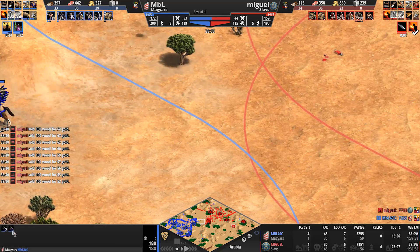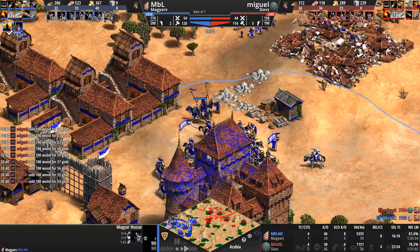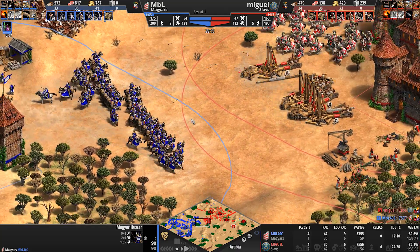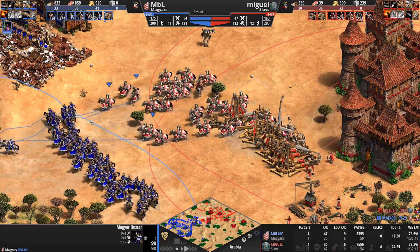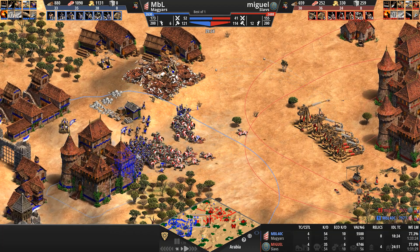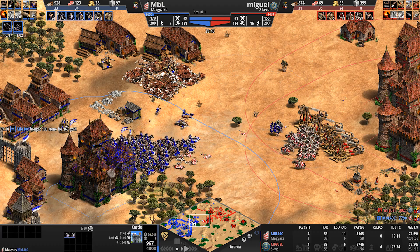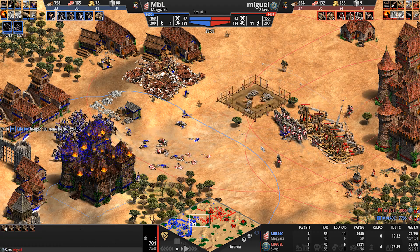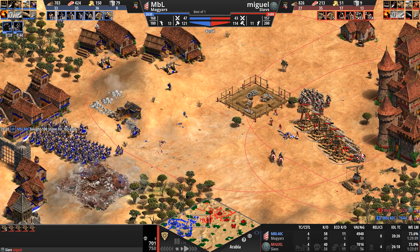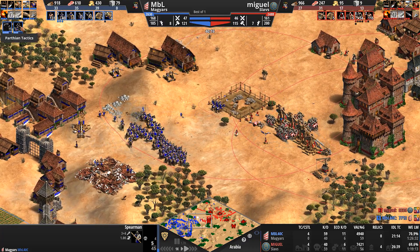Now these cavalry archers have to be careful — chemistry being added too. Here come some Magyar Hussars — I said we don't see them often. They're pretty, though not as nice as winged Hussars. MBL is at 44 cavalry archers. Here comes Miguel with a massive cavalry force. The castle to the north ends up going down, so Miguel feels more comfortable engaging, going to gun down this second castle as well with no fewer than five trebuchets.